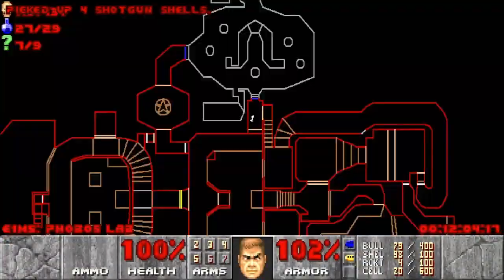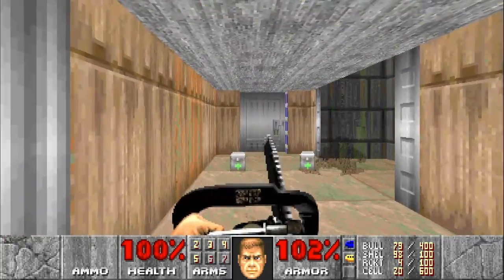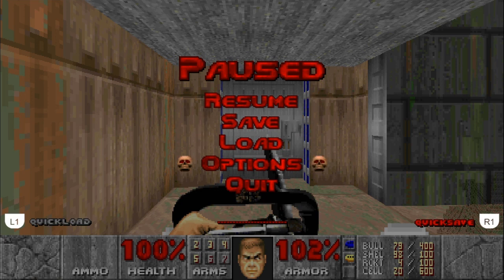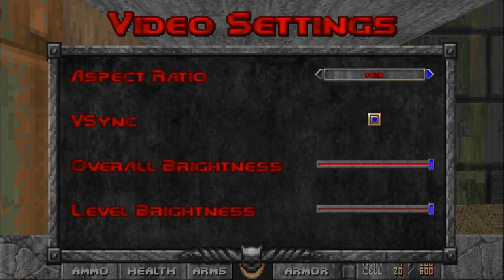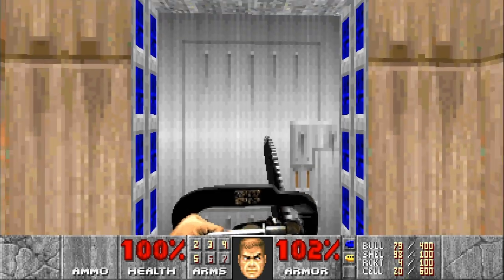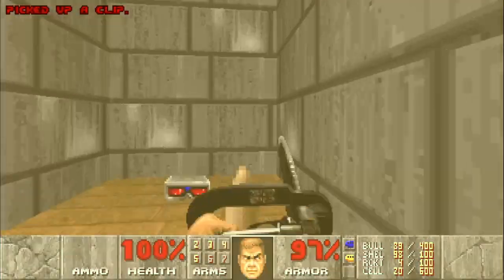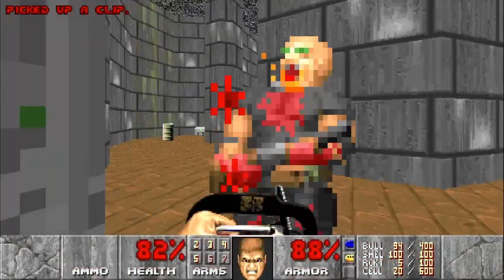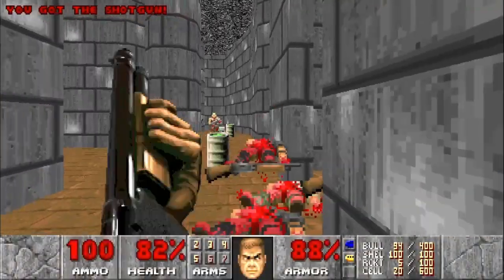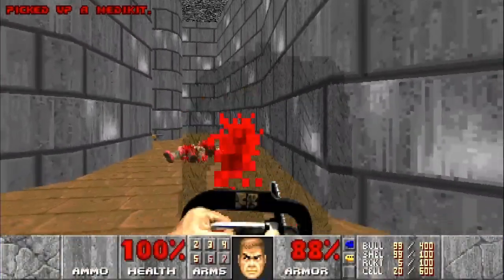Here is how to make the final area much more bearable. If we check our secrets we are at 7 of 9. They do give you light amplification goggles, but on some monitors it can be extremely dark here. The video settings I use — brightness and level brightness all the way up — because this area can be extremely hard to see in otherwise. But we are going to get the light goggles very soon. Go in here and immediately turn left, and there is a hidden alcove which is a secret — and there are your light goggles. Be ready for a bunch of hit scanners as well as some specters, which are nearly impossible to see without the goggles.